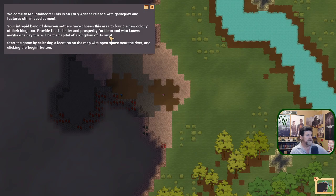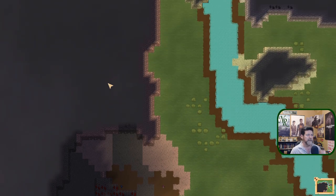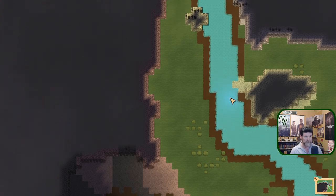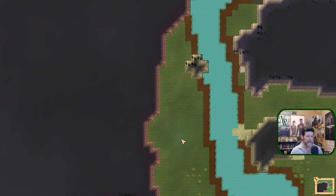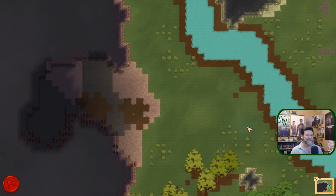I'll let you pause and read the intro text if you want. I just want to concentrate on how to start the game. What you're looking for for a good, easy start on your first run is a mountain that is somewhat near a river. Be careful though — if it gets too narrow, there was one game where the carts dropped right in a tight spot and the dwarves couldn't get through. Give yourself a good open area to start.